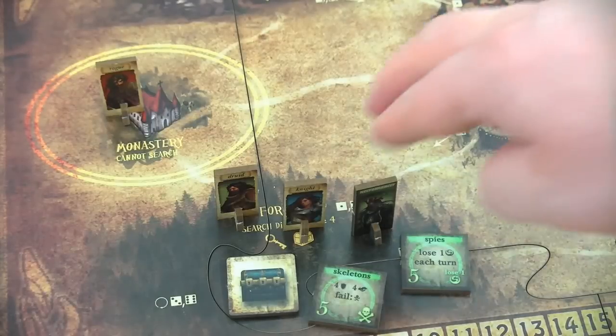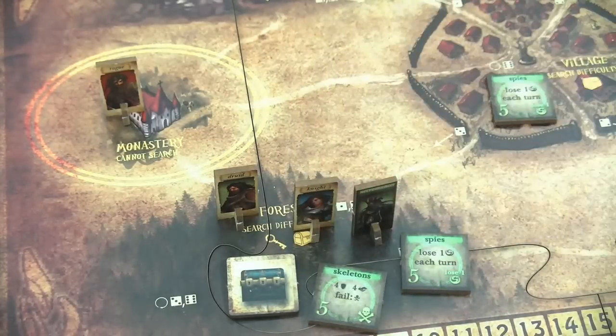During this turn I will send the knight to the monastery. And thanks very much for the hints at BoardGameGeek to make me aware what I should do with the knight — go back to the monastery, heal up, use the Oath of Purging, and then go out and hunt some blights.